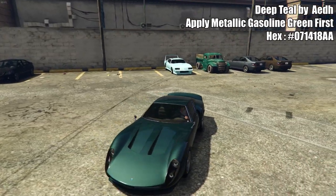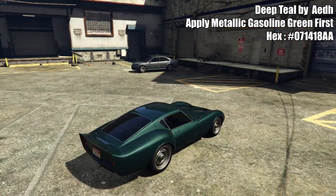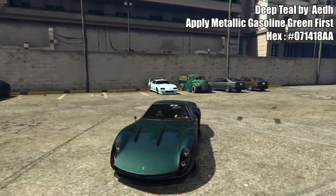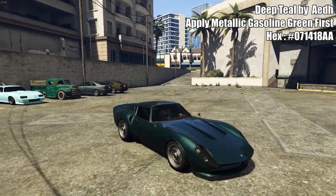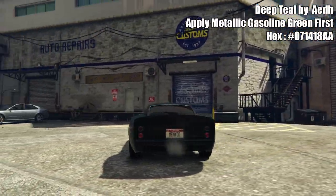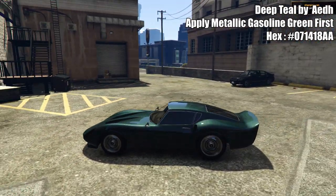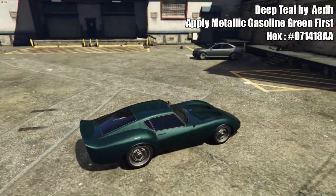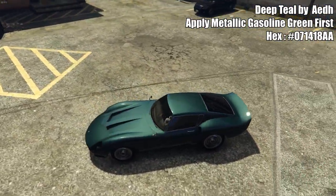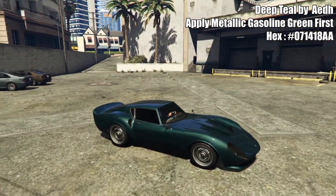These next two are from Aedh. This one is Deep Teal. One thing you have to do before you put the crew color on is put on the Gasoline Green Metallic paint job first — that's how you get this pearlescent on it. It's a little bit brighter than the base paint but not as bright as a cream, ice white, or frost white. I really like this one, especially on the Stinger GT. It's one of the better darker green crew colors — simple and elegant.